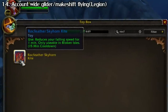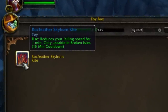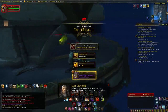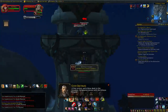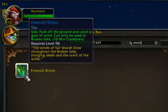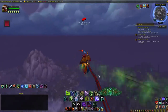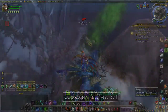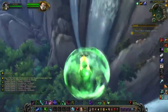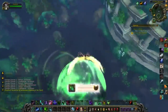Another essential toy in my opinion is the Rockfeather Skyhorn Kite. This is basically an infinite glider with the trade-off of a 15-minute cooldown. It's usable in combat, so if you get caught by an enemy and don't feel like killing it, you can use it for a quick escape. You can also combine it with the Emerald Winds toy, which gives you makeshift flying — pretty handy especially if you don't have flying unlocked yet. You get the kite from collecting feathers in the Highmountain zone, and the Emerald Winds from a minigame in Highmountain as well. Wowhead links in the description.